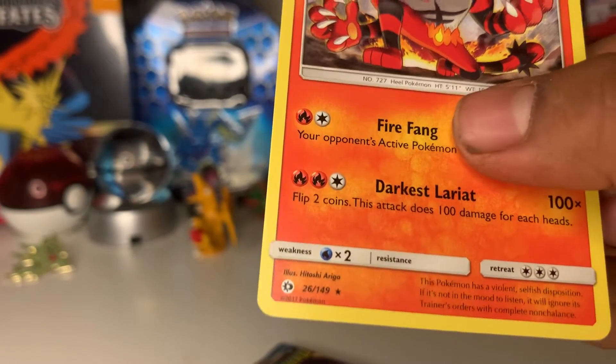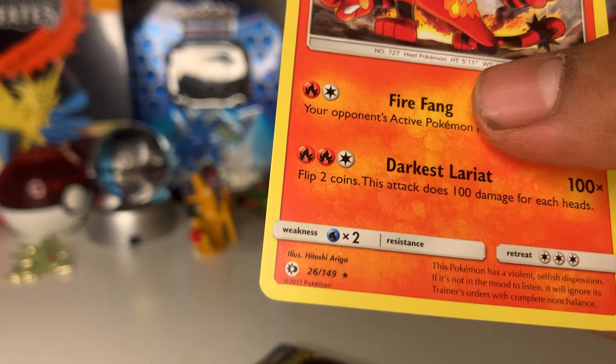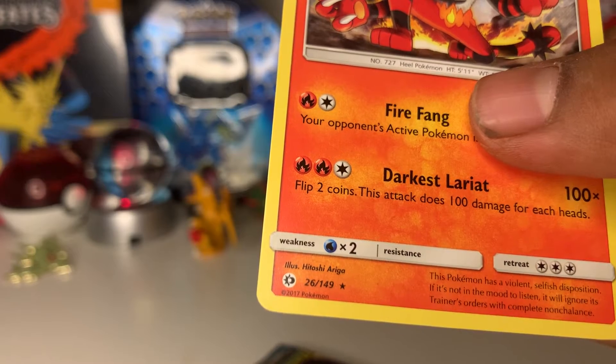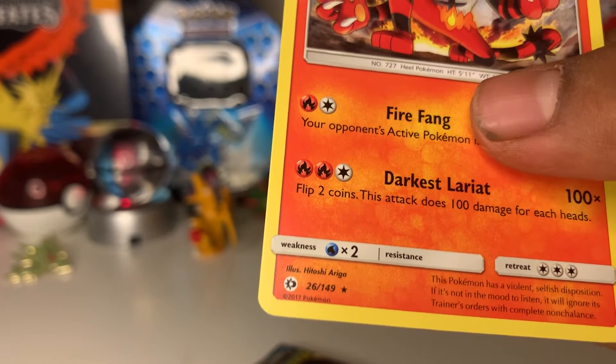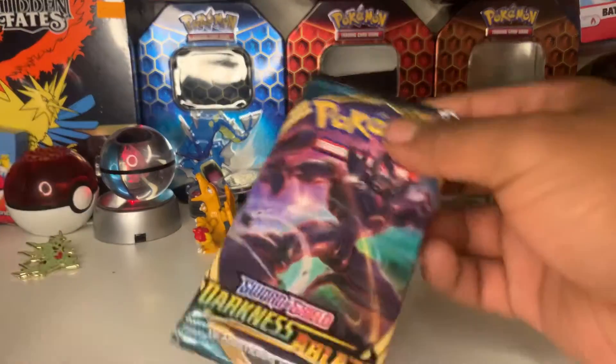Then we have Incineroar — our starter Pokémon, very cool. Let's read what it says: 'This Pokémon has a violent, selfish disposition. If it's not in the mood to listen, it will ignore its trainer's orders with complete negligence.' Wow, that's pretty cool.